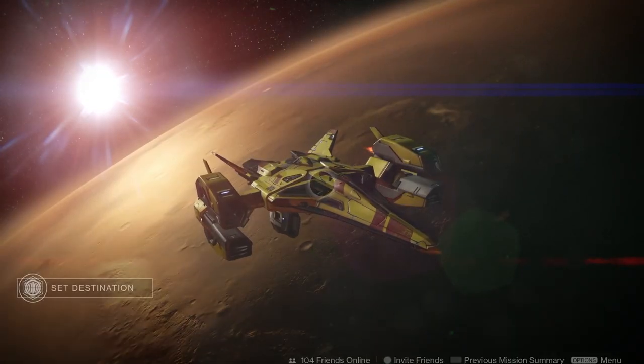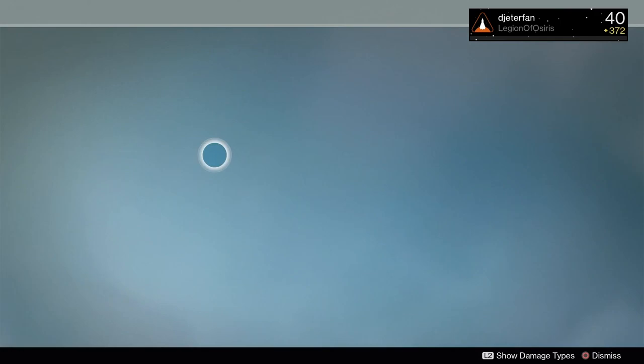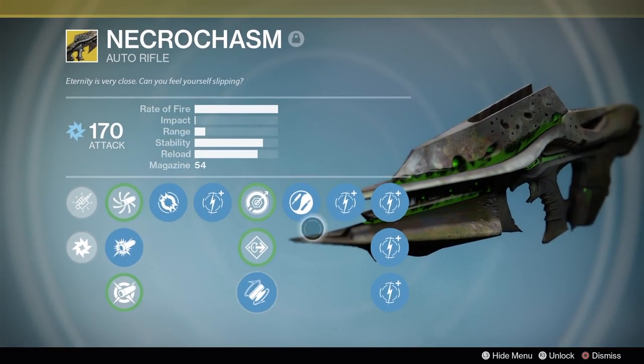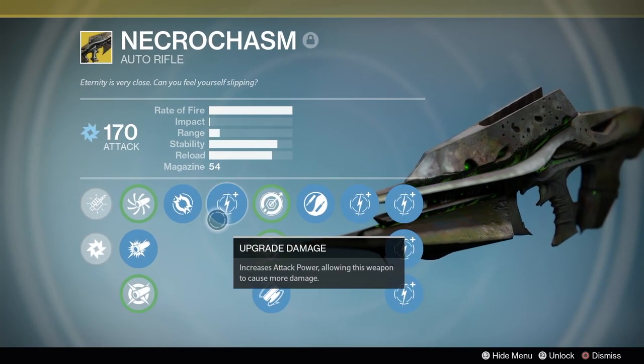In today's Destiny video, we are back with another Destiny Rumble Challenge. Now, in my previous Rumble Challenge, you guys said that you would like to see me use the Murmur. Now, when I was digging around in my vault trying to find my Murmur, I also found my Necrochasm.